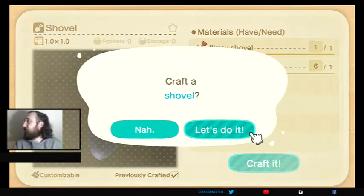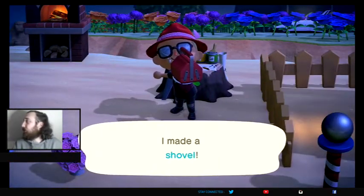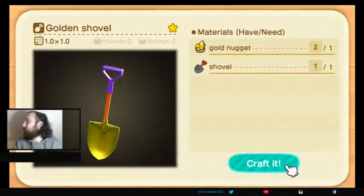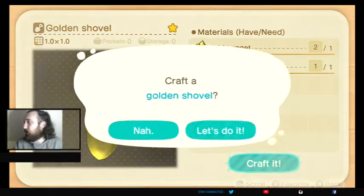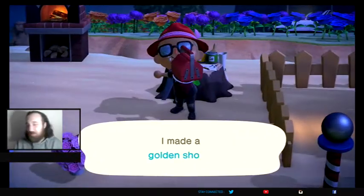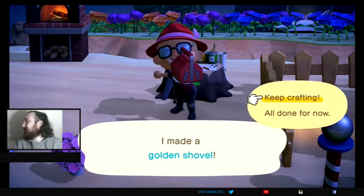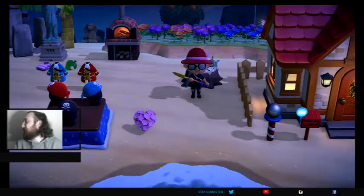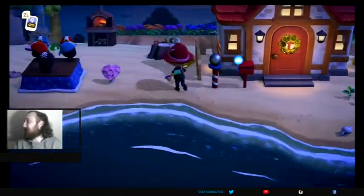We're going to make the regular shovel, and then we will be able to make the golden shovel, which is going to be one golden nugget and one upgraded shovel. We finally got our golden shovel everybody! Super psyched about that, super happy about that. We're all done with the crafting — let's go ahead and pull it out and see what it looks like. Boom — golden shovel! It looks so nice, so beautiful. So happy to finally have it.